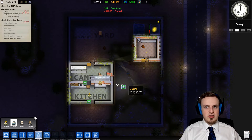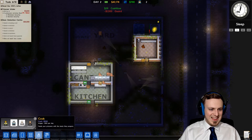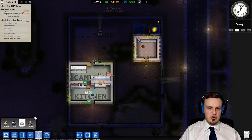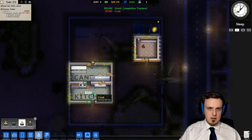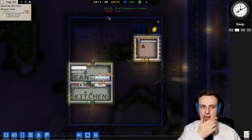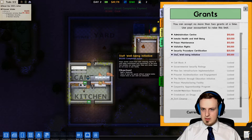Two wardens for four prisoners should be enough. And we need two cooks. Two cooks for four prisoners should also be enough. Let's just put them here. And we completed our grant, so we're getting another $10,000. Pretty nice.